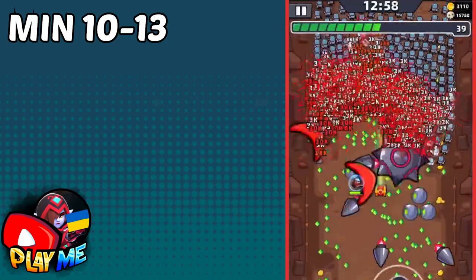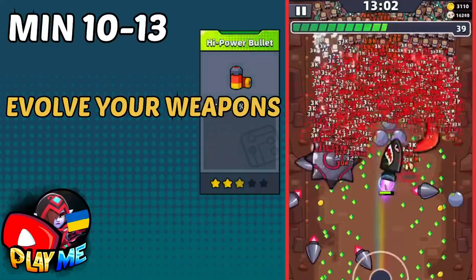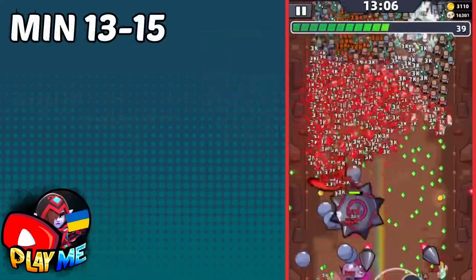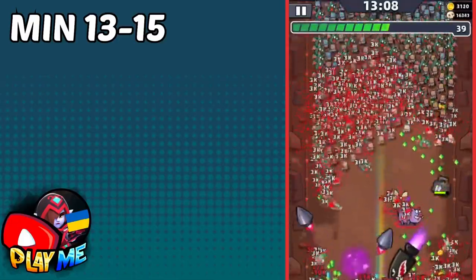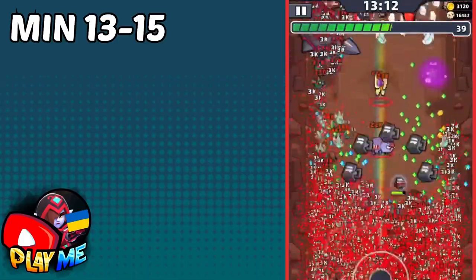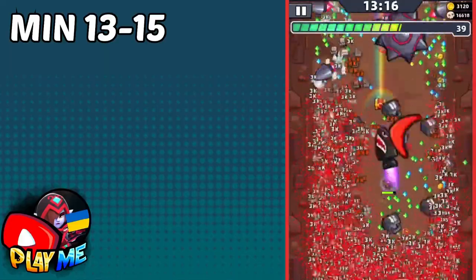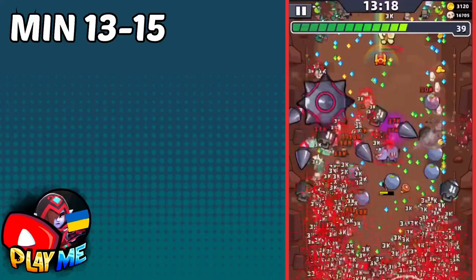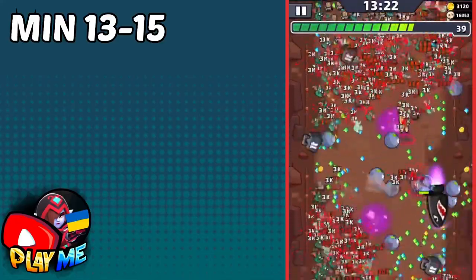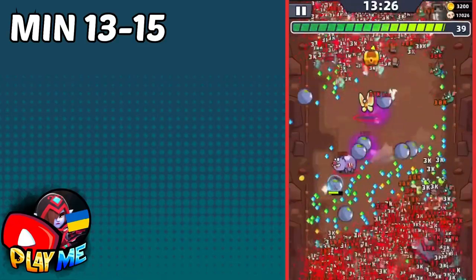After you kill the second boss, till minute 13 you need to evolve your weapons and have power bullet and fuel at least two stars. At minute 13 you will have mini bosses and tough enemies. If your skills are bad, you won't be able to kill enough mobs to make a pass and won't be able to escape from mini bosses. This is the hardest part — if you don't have the right skills and don't do enough damage, mini bosses will kill you.